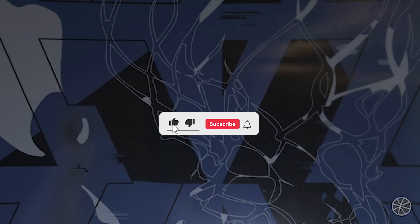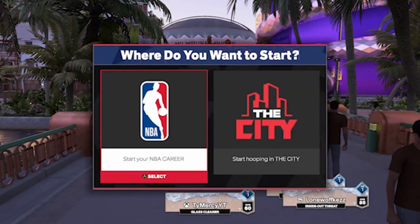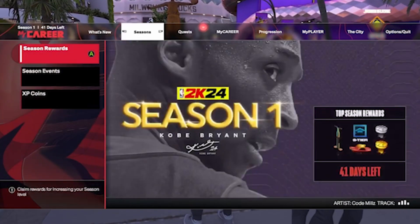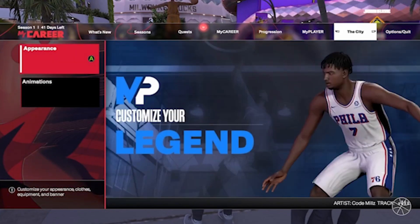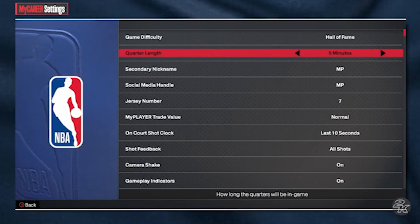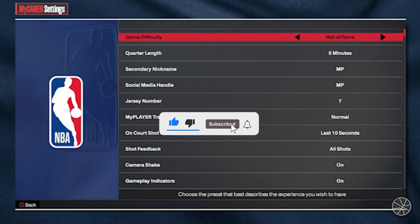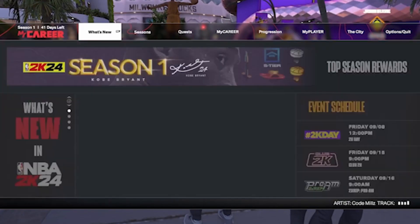Load into MyCareer and skip all the intro stuff. The important part here: go to settings and make sure you have it set to Hall of Fame difficulty and five minute quarters. You're gonna need the five minute quarters — I'll show you why later in the video.